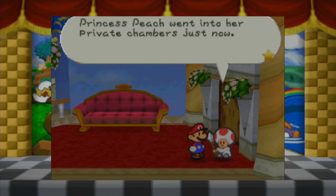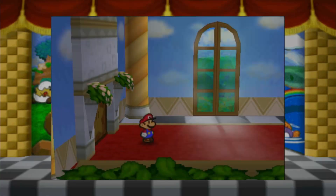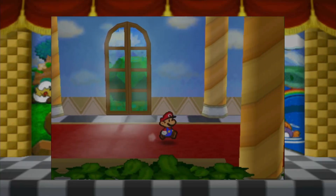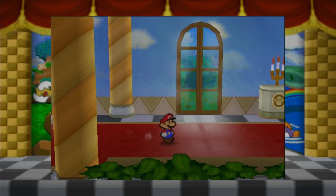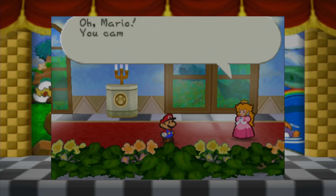Princess Peach went into her private chambers just now. Wait, wasn't that downstairs? Wasn't that downstairs in the other room in the last episode? Well, let's just go in. Man, we're having thin conversations. A lot of thin conversations. That's a big room.